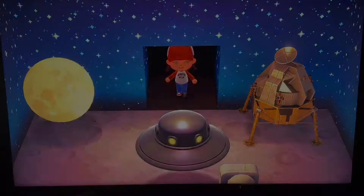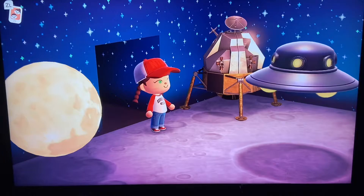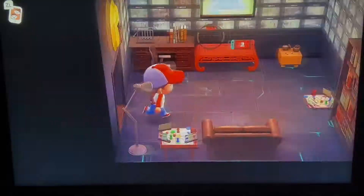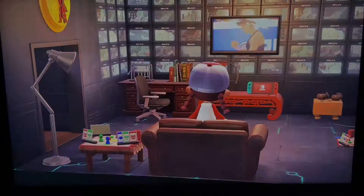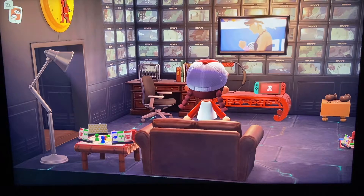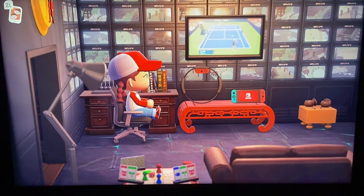Absolutely awesome, loving this. Let's go and check out the other room — there's a little rover car over there. And we come into an office. We got all the screens up there, checking everything out. Of course we got to have fun at the office, so we got our Switch — got to have a Switch when we're in the office, right? We need those mind breaks. Love this, great job.